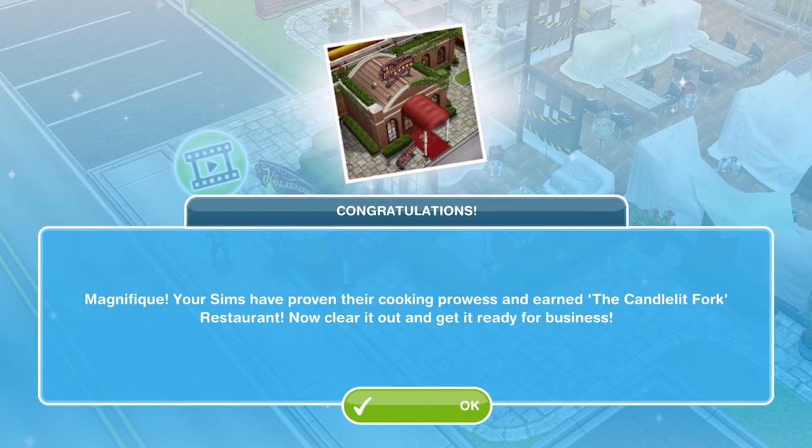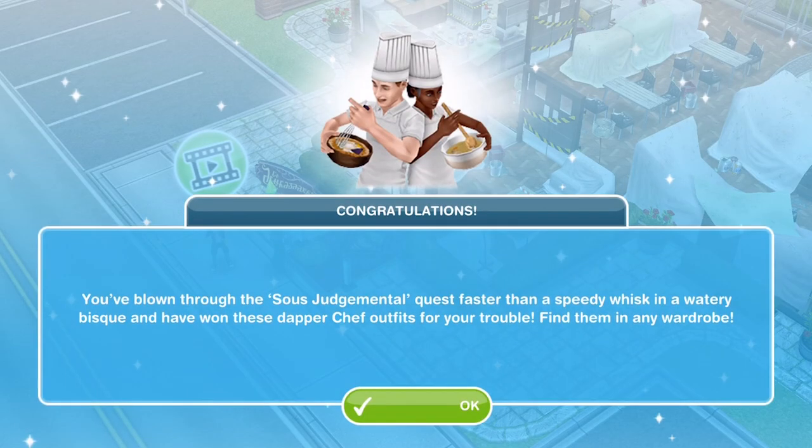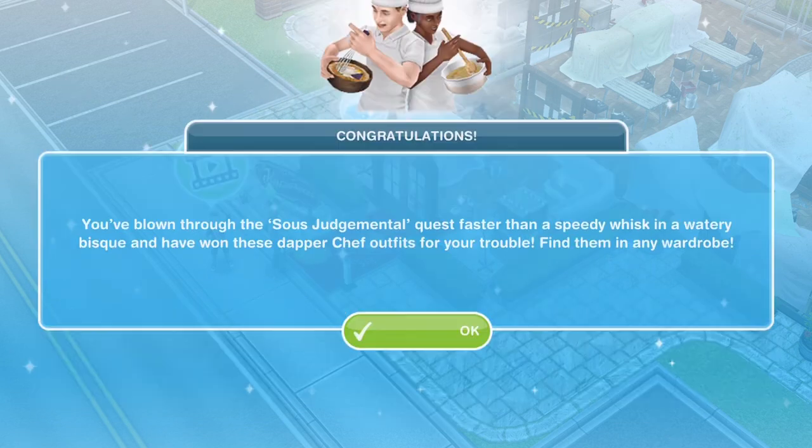Your Sims have proven their cooking prowess and earned the Candlelit Fork restaurant — now clear it out and get ready for business. Because we completed it within the time limit, you've won these dapper chef's outfits for your trouble. Find them in any wardrobe.